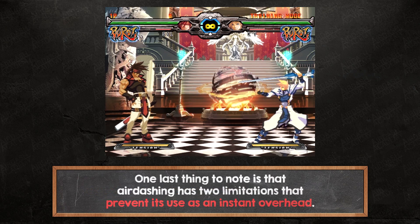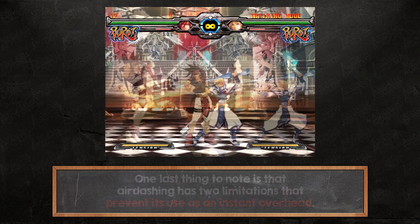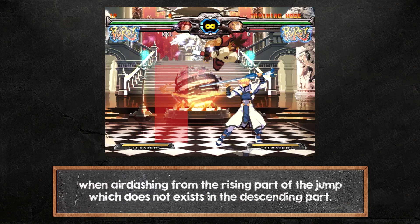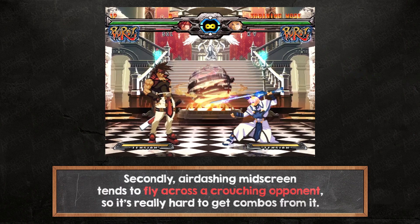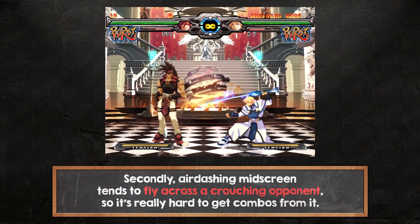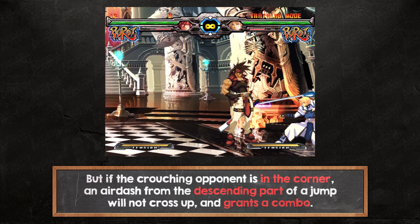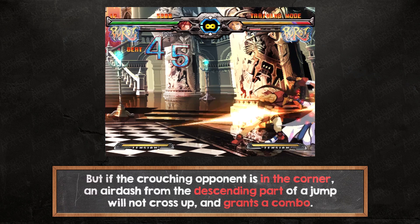One last thing to note is that air dashing has two limitations that prevent its use as an instant overhead. First, there's the aforementioned minimum height limitation when air dashing from the rising part of the jump, which does not exist in the descending part. Secondly, air dashing mid-screen tends to fly across a crouching opponent, so it's really hard to get combos from it. But if the crouching opponent is in the corner, an air dash from the descending part of a jump will not cross up and grants a combo.